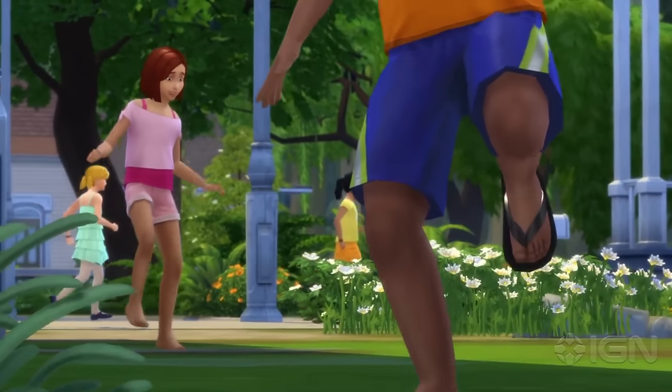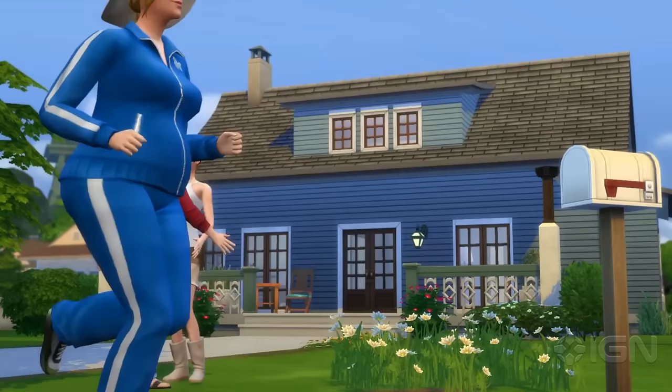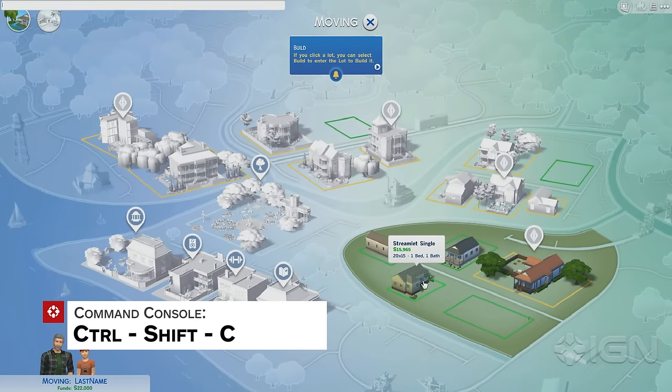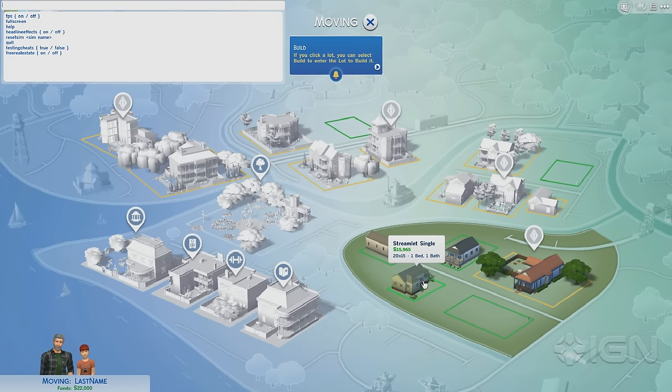First off though, you can't just mash the tilde key and bring up the command console. The Sims had to be all special, so instead you've got to punch in CTRL-SHIFT-C to open it up first. After that, sky's pretty much the limit.